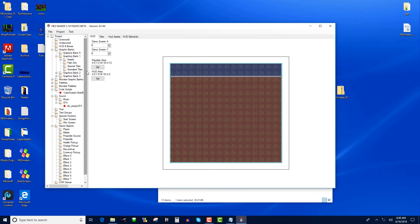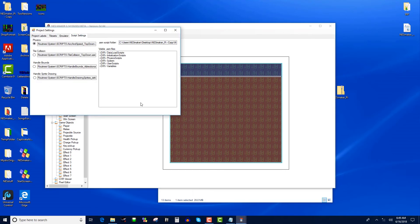Lastly, what is new that you may not know to set up: if you go to Project, then Project Labels, there's a new tab called Script Settings. This is where you decide whether you're making a top-down adventure maze-style game or a platform game — basically, does your game observe gravity and the player falls and reacts to solid objects underneath them, or does it not? You press up, down, left, right and the player moves around. Gravity is either affecting the player or it's not.